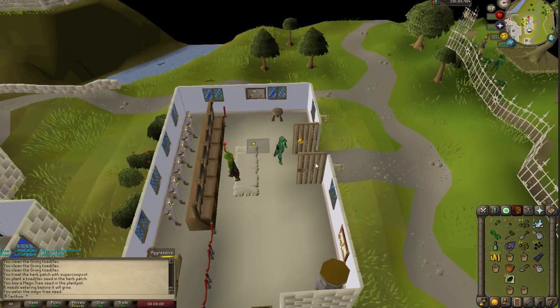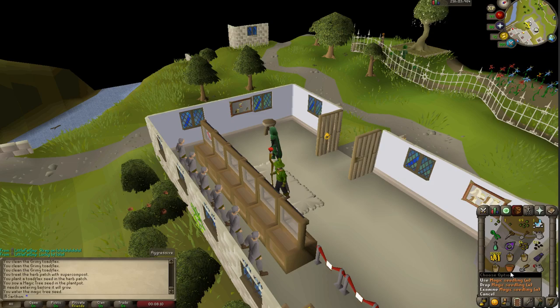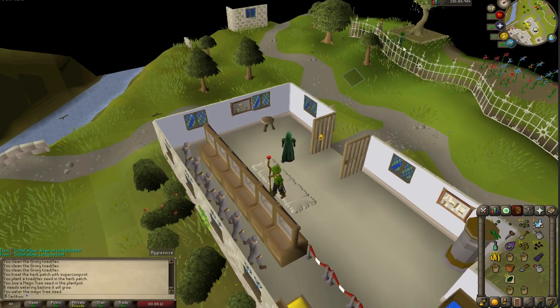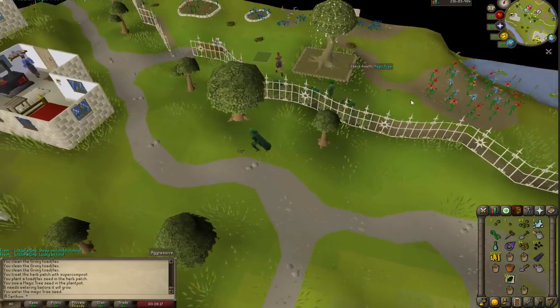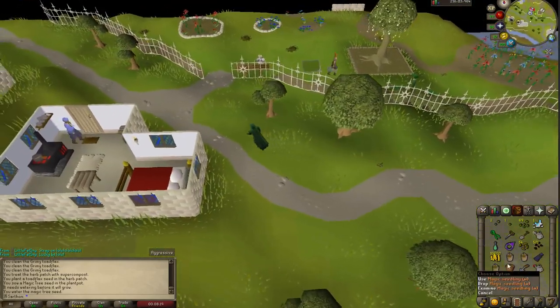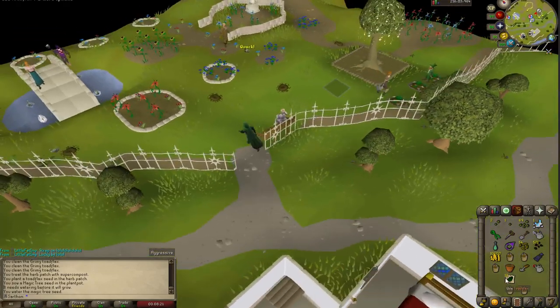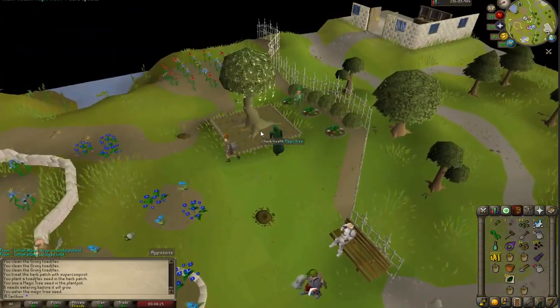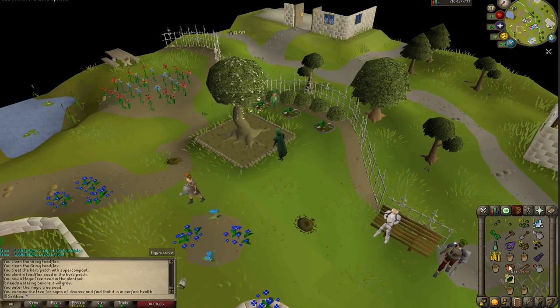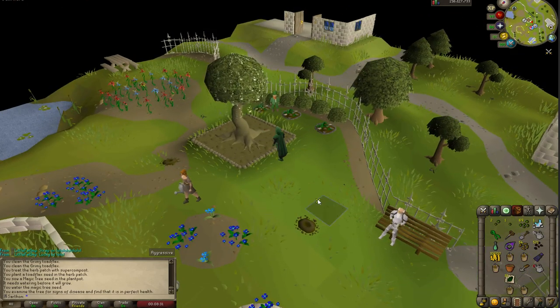Within a few minutes, this has become a magic seed sapling. It can take anywhere from five to seven minutes — it's pretty quick. I have a magic tree right here. I would clear this patch and then plant this sapling and pay the gardener to protect it.